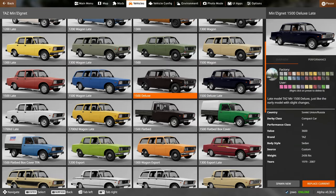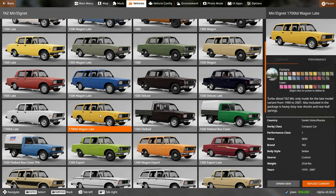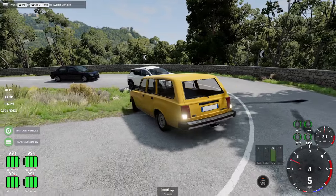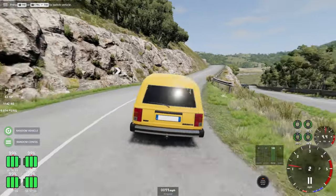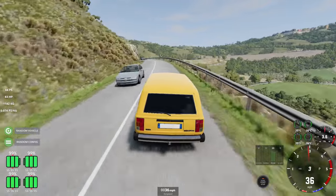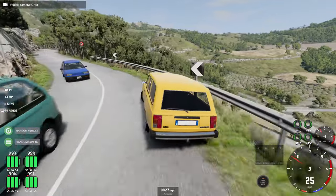These are the deluxe versions - it also has interior wood trim. Very fancy. There are also variants like this turbo diesel one, which I would imagine comes as some sort of towing package. This seems to be a late model post-Soviet version, which makes sense - it gives them access to more engines. Not particularly powerful, but more so than the other versions. It probably has a lot more torque, so it's actually quite sprightly.